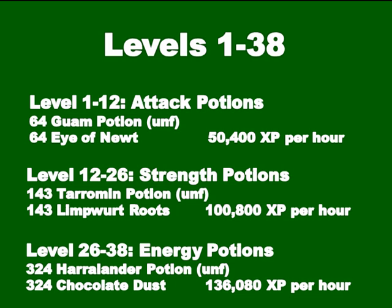From level 1 to 38 Herblore, this is how you're going to start out. From level 1 to 12 you can make attack potions, which will take 64 unfinished Guam potions and 64 Eye of Newt. All of my XP per hour rates are shown just underneath the materials on screen, so you can tell exactly how long each step will take. Attack potions give roughly 50,000 XP per hour.